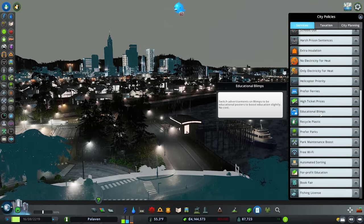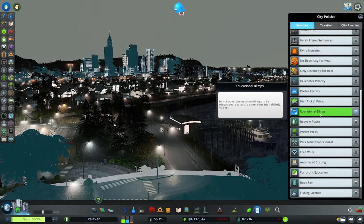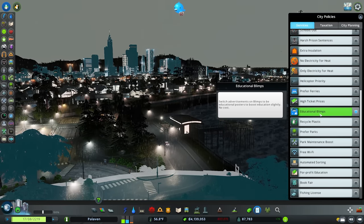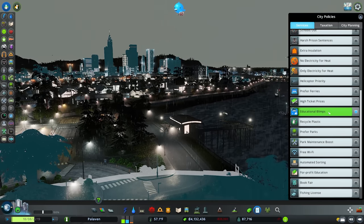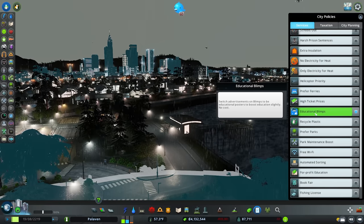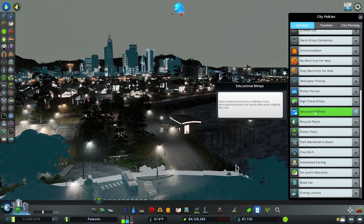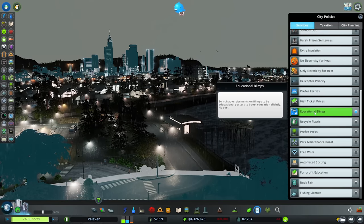We'll now move on to educational blimps. If you're one of the few people who actually uses blimps in your city, you can turn this on to switch advertisements to educational posters. I do use this policy when really struggling to get a campus to the next level, as it helps bump campuses up a bit quicker. You do need blimp systems in your city, but it costs nothing so it's never a bad thing — no real downside apart from having blimps flying around.